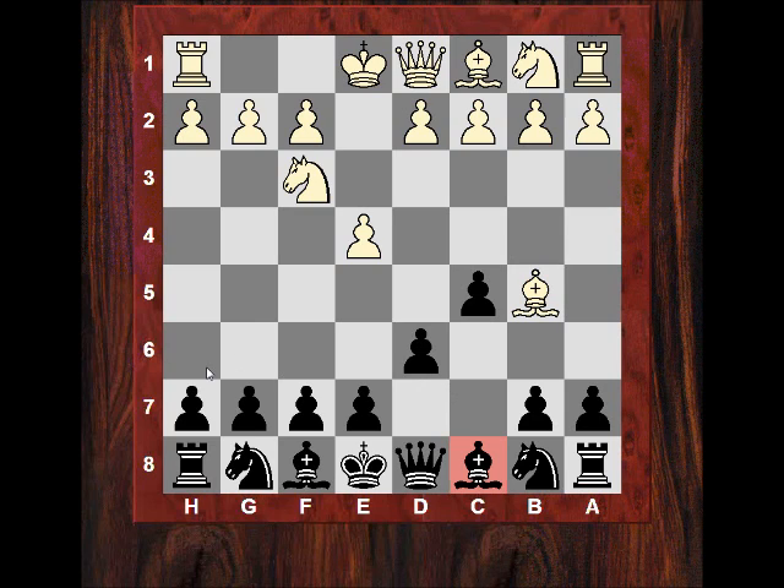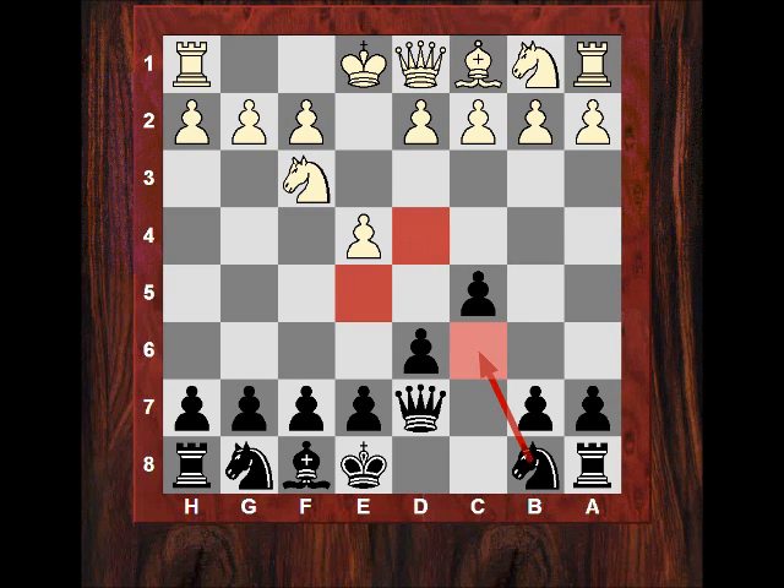In the Sicilian you want to try and attack the dark squares. So after Bxd7, I think taking with the queen instead was better. Black's job is to attack dark squares, especially central squares. In terms of color complex, Qxd7 makes more sense because you really want the knight to be on c6 immediately targeting white's dark squares.